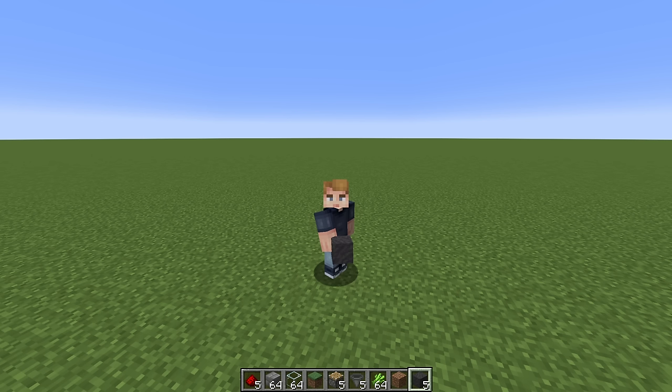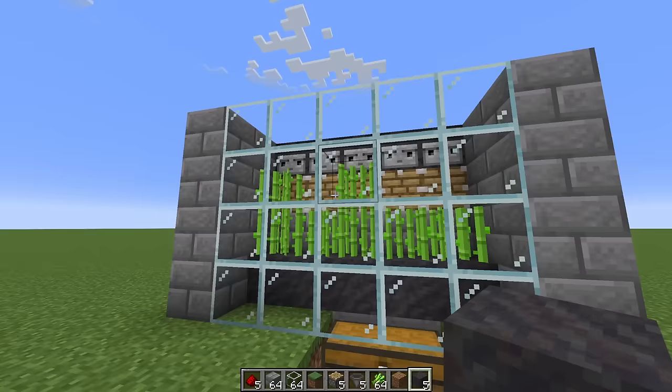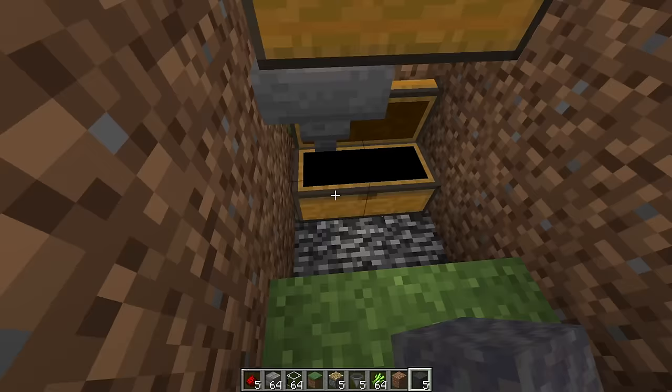Now if you want to really increase the rates on this farm and have it running 24/7, what you can do is build it within the spawn chunks of your world. That means go to the spawn point of your world around coordinates 0,0 and build this farm within that chunk. That way the chunk is always loaded in, sugarcane will always be growing, and the farm will always be producing huge amounts of sugarcane for you.